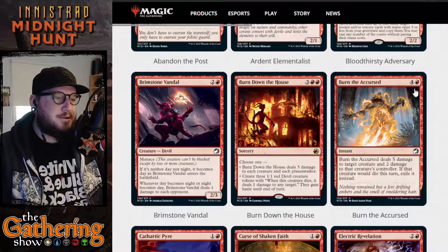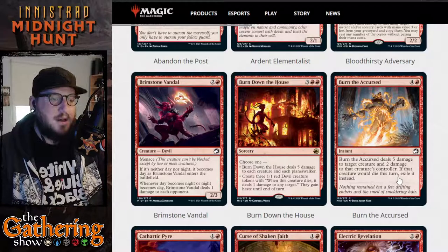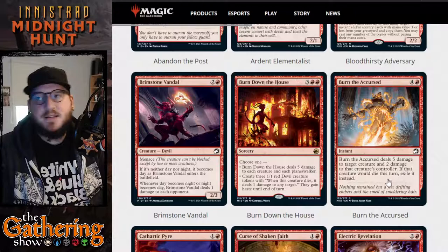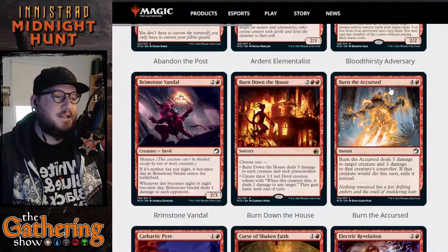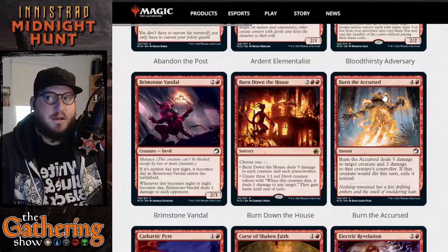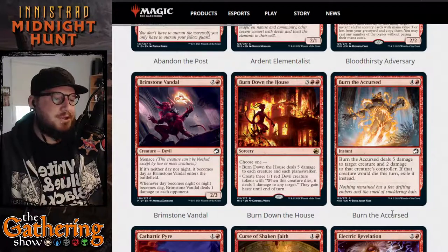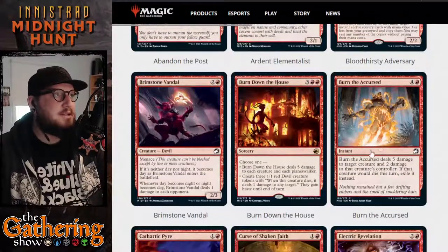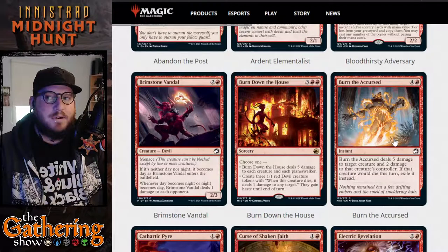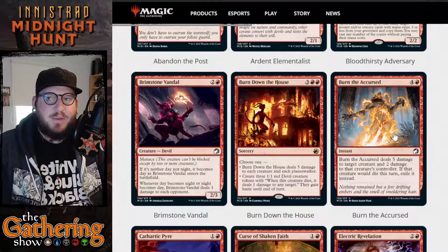The next red card is Burn the Accursed for four and a red. It's an instant — Burn the Accursed deals five damage to target creature and two damage to that creature's controller. If that creature would die this turn, exile it instead. So you get to deal two damage to a player and exile the creature. It's a little expensive at five mana, but if that creature has a flashback cost or a way to cast things from the graveyard, you prevent that because it'll be exiled instead.